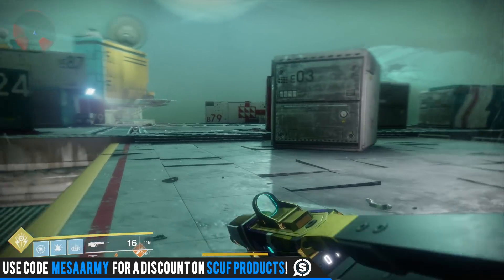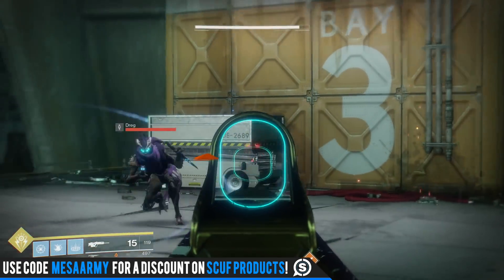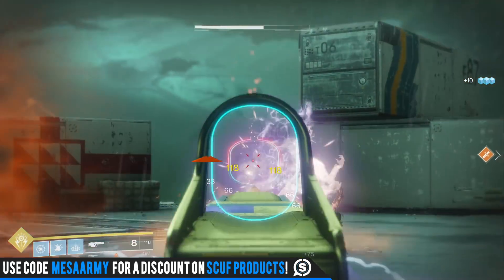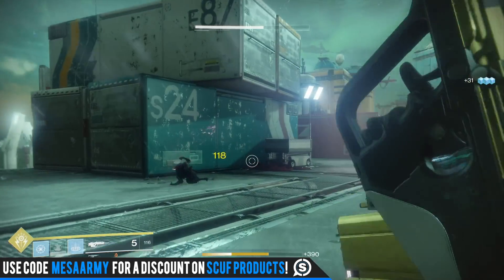Coming in at number one — what do you think it is? Yes, of course, it's everybody's favorite: the Nameless Midnight. This is the scout rifle that has explosive rounds in it and it's got a really good reload. There's basically nothing not to like about this thing, except that I have terrible aim.